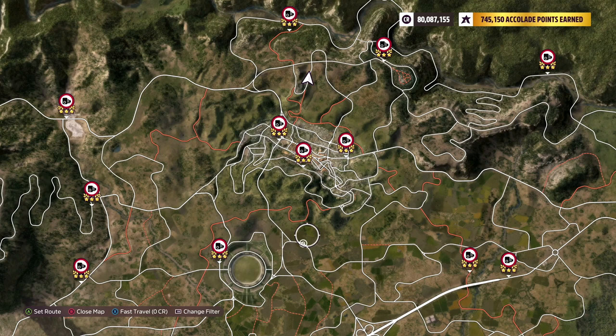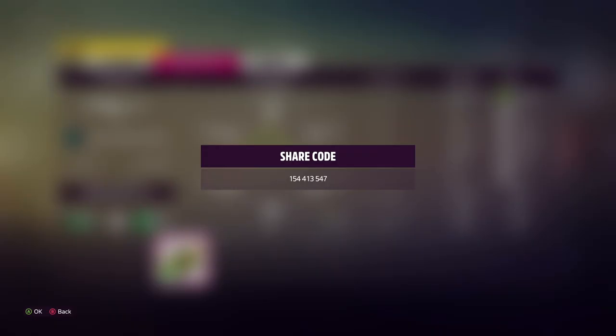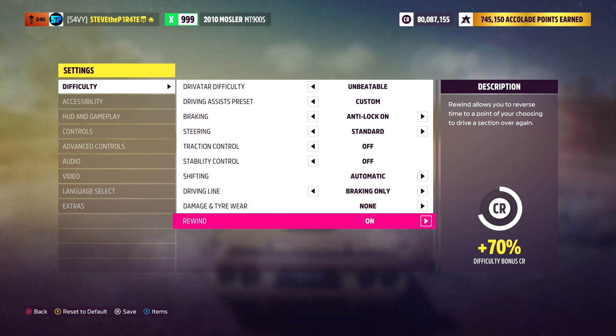To help you out with this challenge and the rest of the challenges, I've created a tune called Forza-Thon — share code is 154 413 547. I recommend you go into your difficulty settings and turn rewind on.